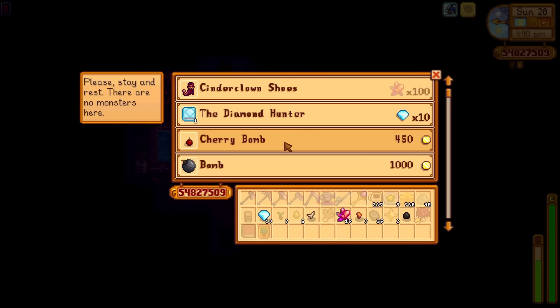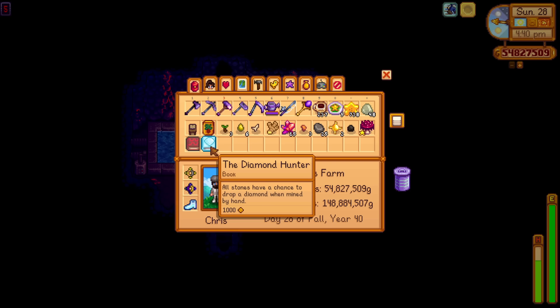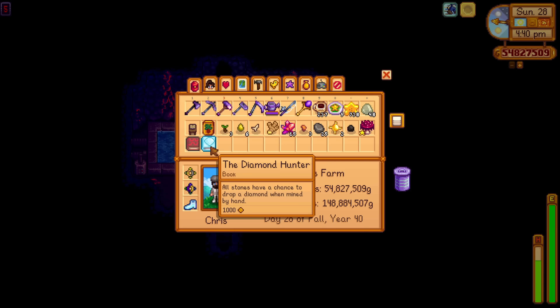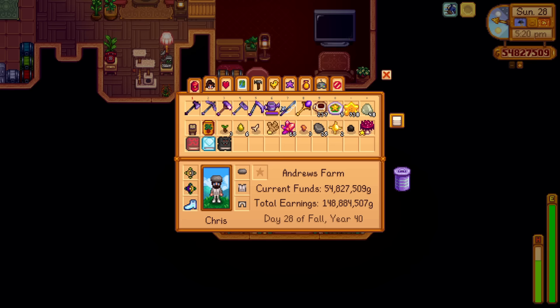The next one can be found over on Ginger Island. If you come to the Volcano Dungeon and get to floor 5, you'll see the other Dwarf. If you speak to him, you can buy a book called The Diamond Hunter, but you will need 10 diamonds to do this, so make sure you get those before you come here. This book makes all stones have a chance to drop a diamond when mined by hand, so normal rocks now have a chance to drop diamonds.